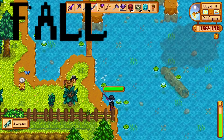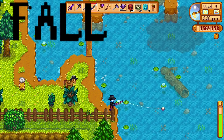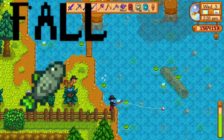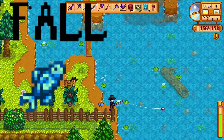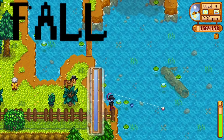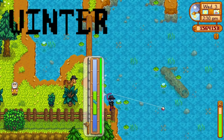Tilapia can be found in the ocean from 6 a.m. to 2 p.m. in fall. Shad can also be found in fall in the river from 9 a.m. to 2 a.m., only in the rain. The albacore is also a fall fish from 6 a.m. to 11 a.m. and 6 p.m. to 2 a.m., any weather, found in the ocean.